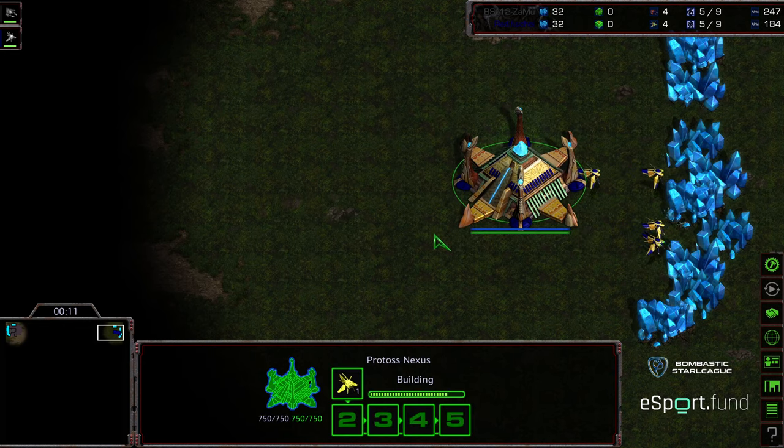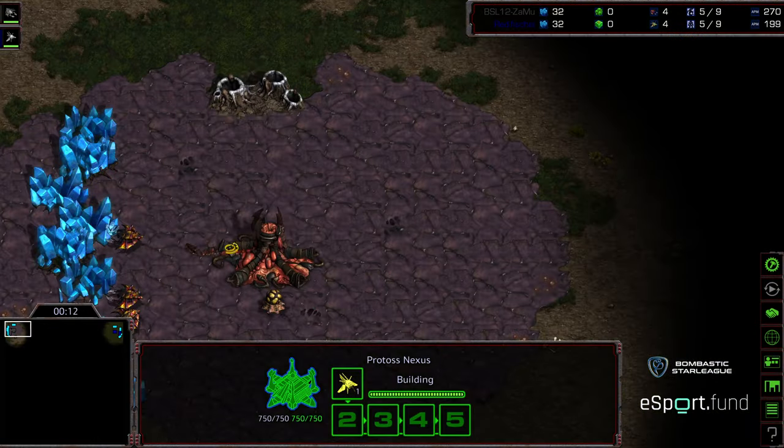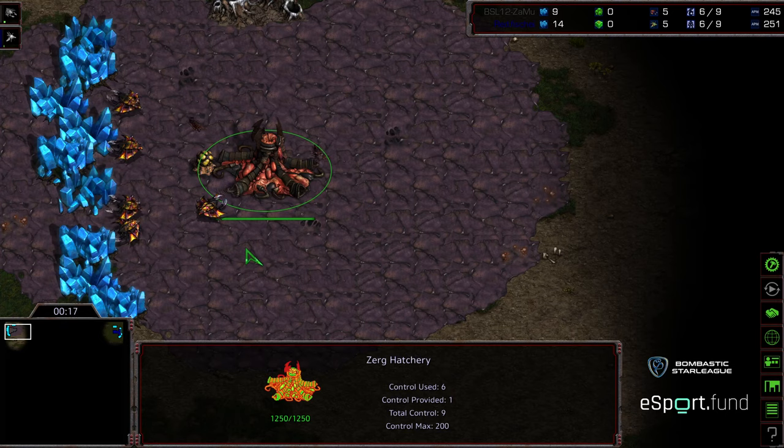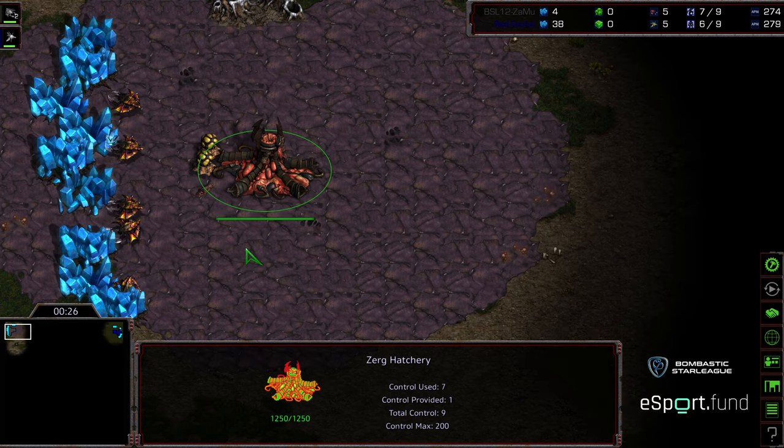Fisheye starting in the upper right-hand corner as the blue Protoss, upper left-hand corner we have Zammu. This is on Polypoid. Game one went to Fisheye with just constant harassment on Zammu, not letting his economy get up and rolling.